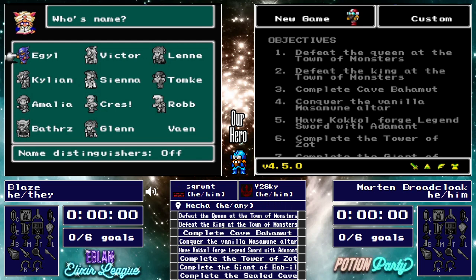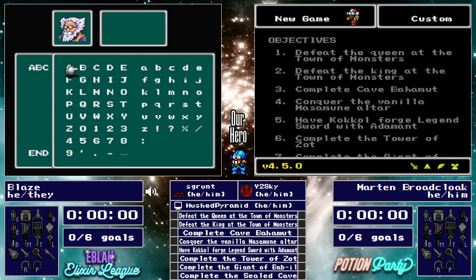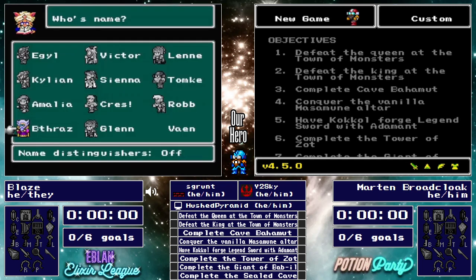How are you doing tonight? I'm doing fantastic. I am super excited to watch this matchup. Under most circumstances, you would probably find this matchup deep in a tournament bracket, pretty close to the finals, but tonight we've got it here in mid-season form in week four, the final week of the potion party, and both Blaze and Martin have been practicing this flag set a lot and been racing really well.